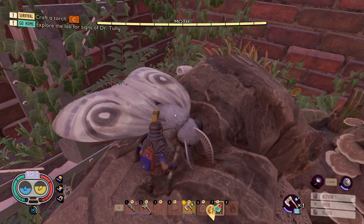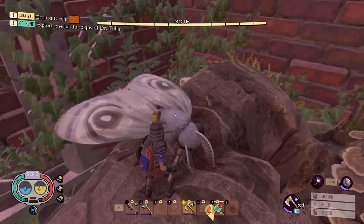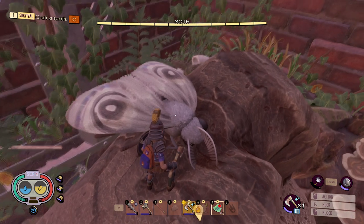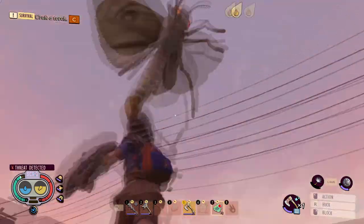So let's go through and start fighting this guy, and if we can take it down, we'll take it down. If not, we'll go over to the armor set and see what the armor set is all about, and also what drops and stuff you get from fighting this guy as well.